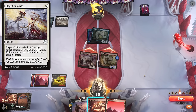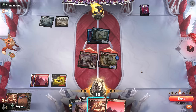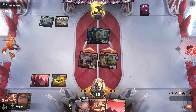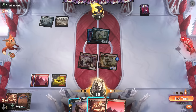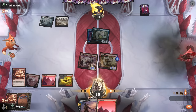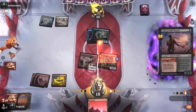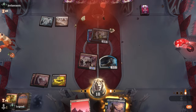We attack — judging from instant-speed priority passing, they probably don't have removal, though they might have Elspeth's Smite. If we cast Felonious Rage we get punished. The opponent needs to worry about Monstrous Rage, so they can't make the first move either, and let the damage happen. With Felonious Rage our creature goes to five power, and the fling is ten damage. Our opponent likely had an Elspeth's Smite but it doesn't matter — that's ten more damage and the game is over. On to the next one.